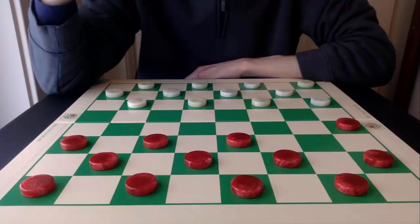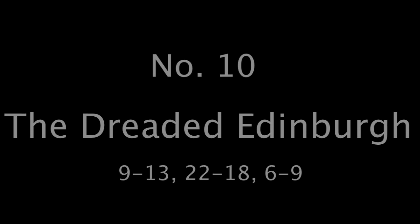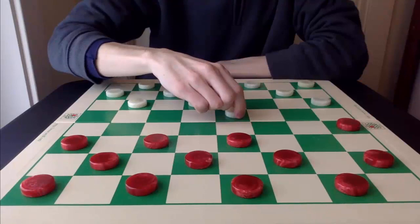I talked about how this is the weakest opening move to begin the game, and this initial opening move shows up four times on this list. So let's begin, counting down from number 10. Number 10: The dreaded Ettenborough.